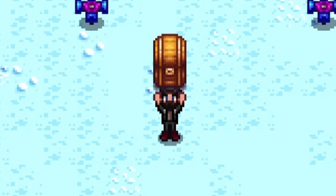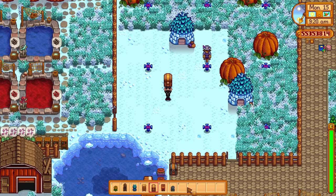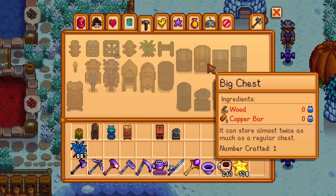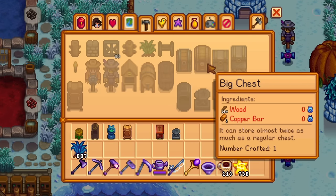The first one is the big chest, both wooden and stone. We saw a leak of this before 1.6 released and so many people are excited for this one — it's always good to have more storage. You can purchase the wooden big chest recipe from Robin and the big stone one from the dwarf, both at 5,000 gold each.